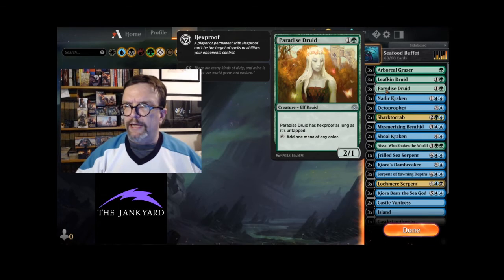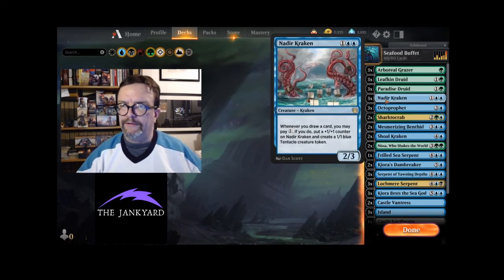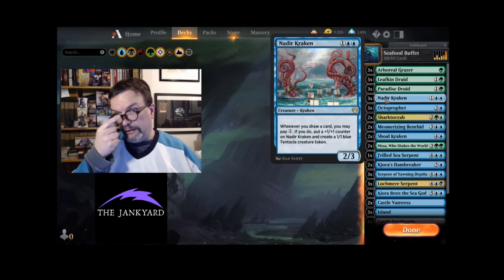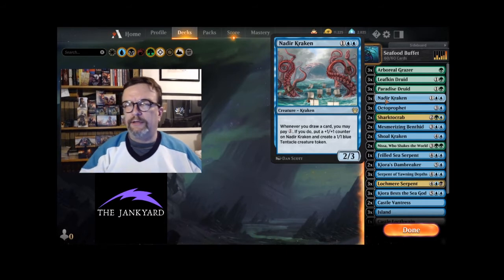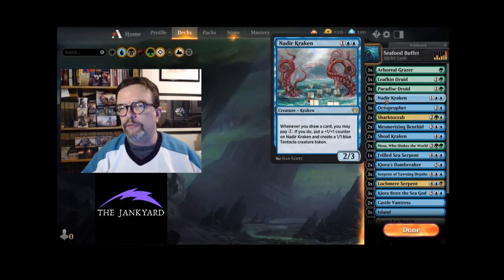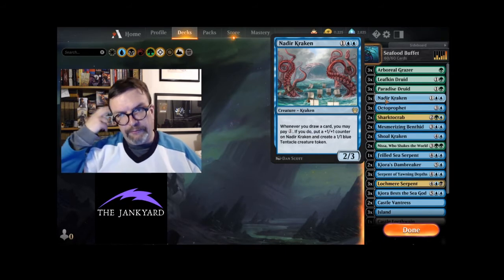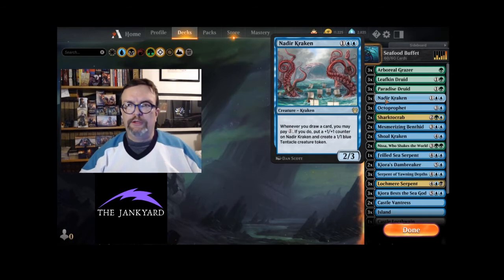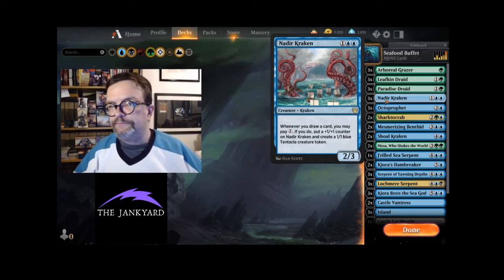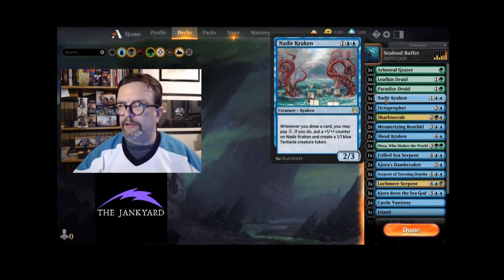Now let's get into the big creatures. Nadir Kraken is our lowest kraken on the curve at three mana, and it's great because as we keep going, once we've drawn our card for the turn, we can put a counter on it and make a 1/1 tentacle creature token, which is good for blocking. Then this thing just gets bigger and bigger. I really like the Nadir Kraken, so we've got three of those.